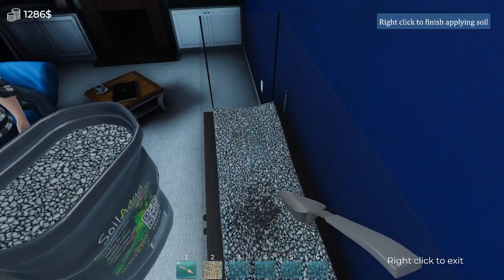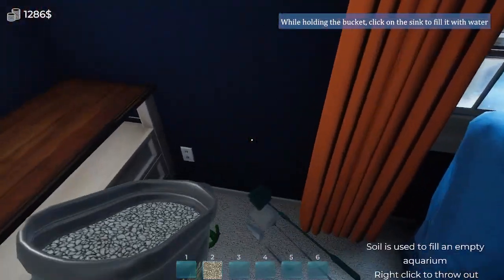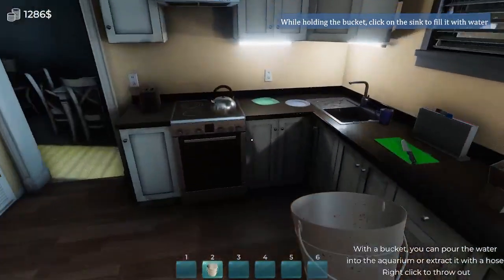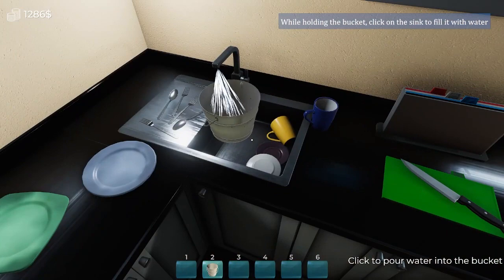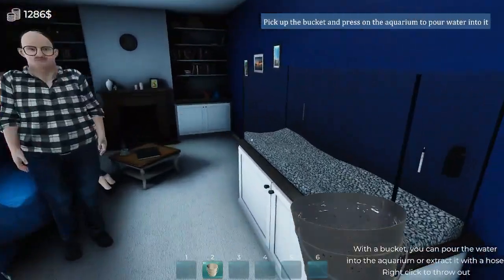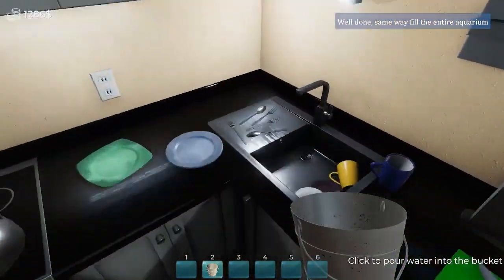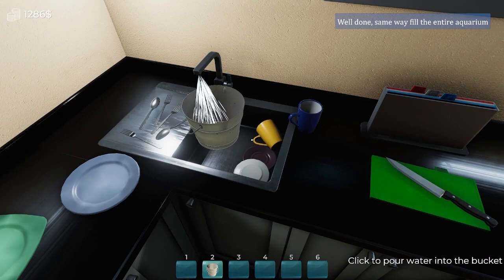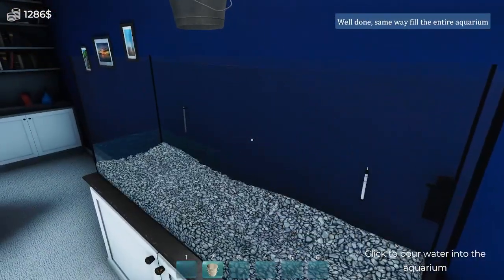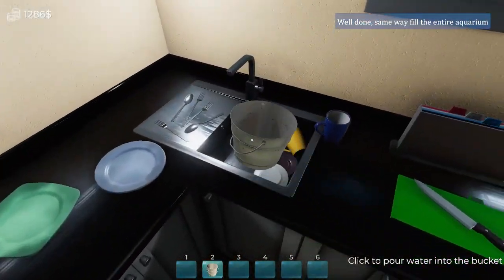Since this is kind of like a tutorial type thing, we'll just go with the gravel we have. That's full - excellent! Let's throw this stuff on the ground. We need our bucket - let's get some water. We're going to need four buckets of water to fill this one back up. It's a very soothing game but you still have to take care of things, so there's still a little bit of challenge overall.